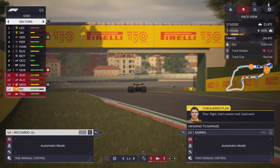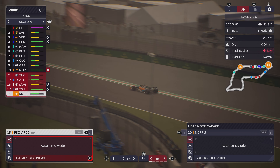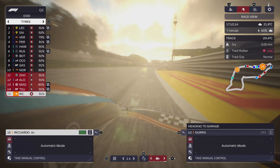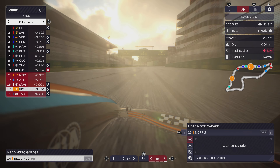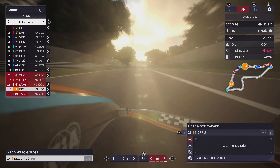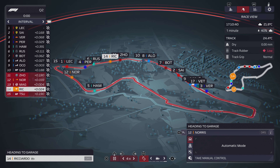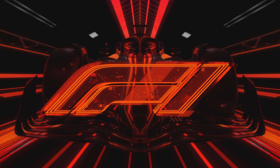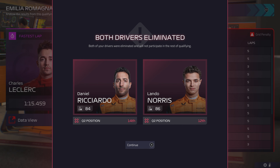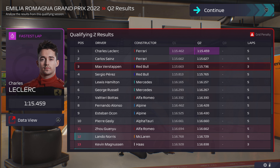Norris looks good, but then gets a grid penalty — not sure why Lando Norris got a grid penalty. Ricciardo is improving but we end up at P14, and Norris drops to P12 due to the penalty. It looks like P12 is where we'll be with Lando Norris, so we're getting knocked out of Q2 and won't be making it to Q3. We'll be starting the race from P12 and P14.